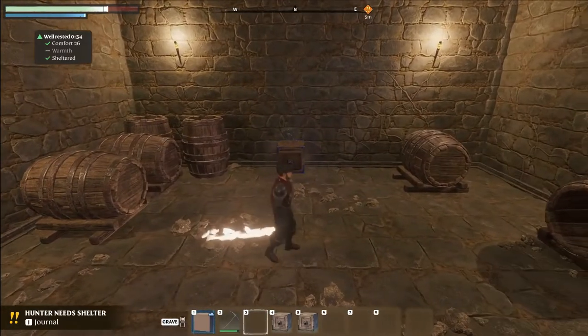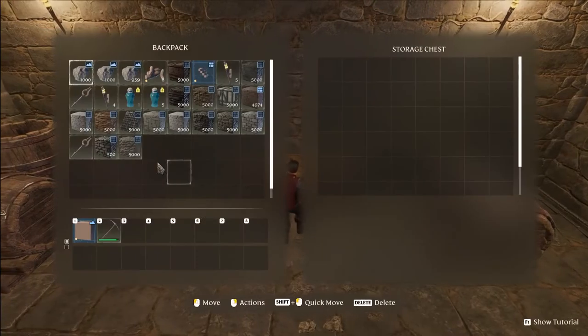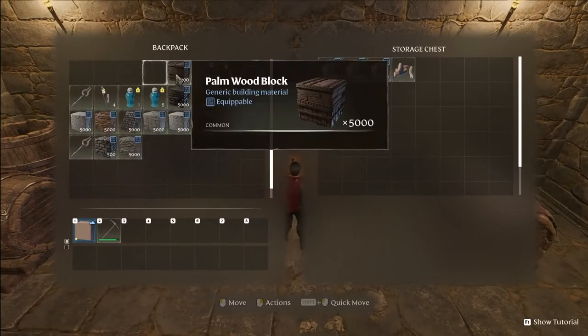Furthermore, as your backpack might get full very quickly, you can also place chests. This will allow you to store your valuable items and protect them from potential death.